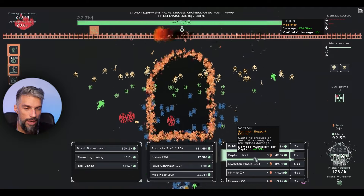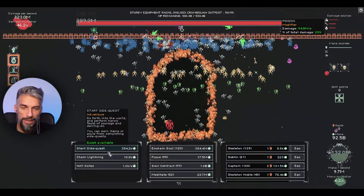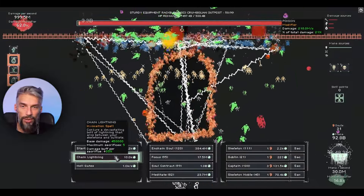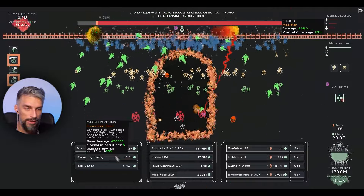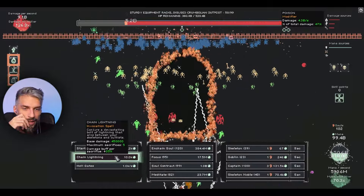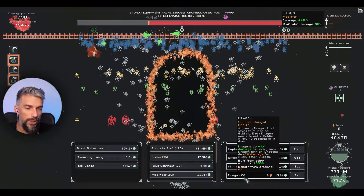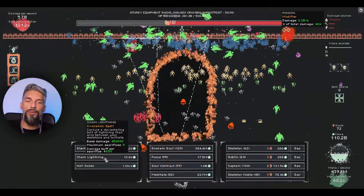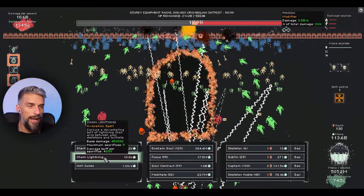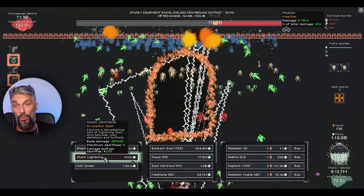Now we have skeletons, gates of hell, the modifier from gates of hell already, and chain lightning. Skeletons are dying way too fast - we need to balance things out. The dragons don't do that much damage honestly. They're cool and funny but the more dragons we have the lower our DPS per dragon becomes. Checking the damage sources, the dragons are nowhere to be found. But we're doing 12 billion damage already because gates of hell is providing an insane damage multiplier - 150!